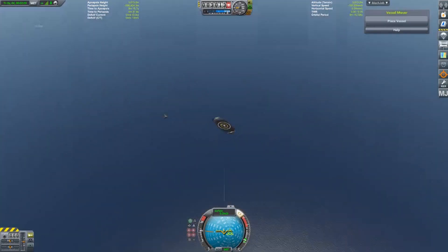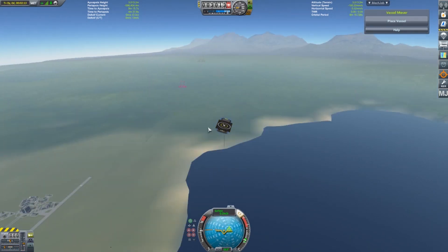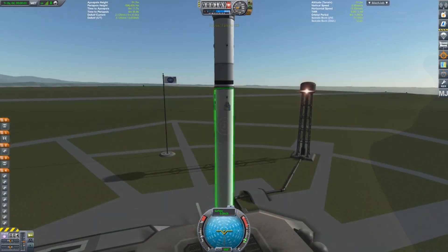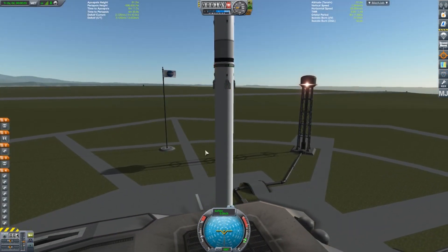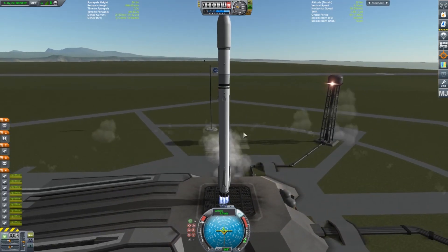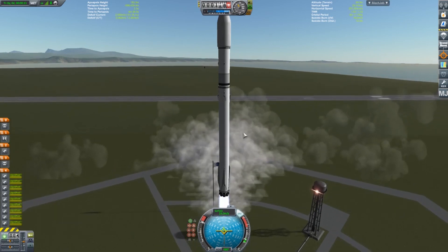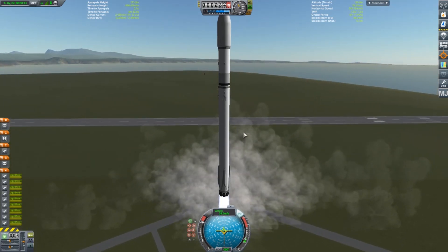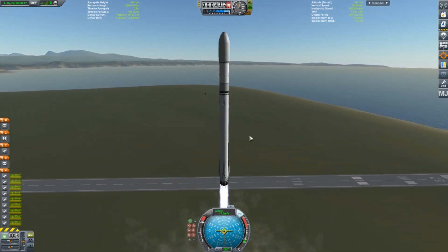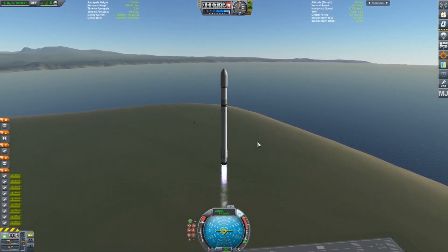I thought, what better way could I possibly attempt to showcase an autonomous drone mod and also try to show what Vessel Mover can help you do — and that is to launch a Falcon 9 replica that I made and attempt to land it on the drone ship. I didn't see any possible way I could do this by hand; it would have probably taken about 100 outtakes. So I'm going to use MechJeb for some help.